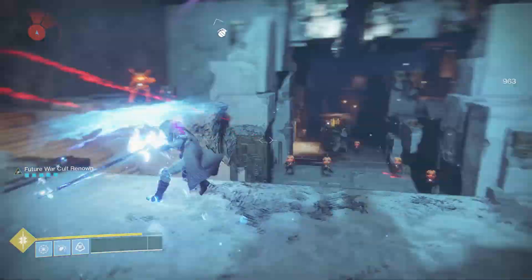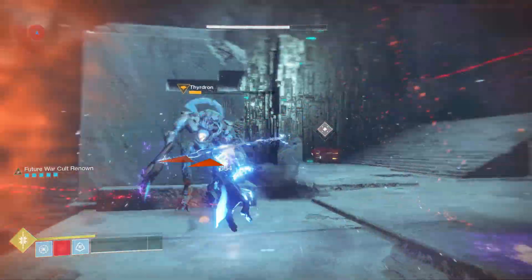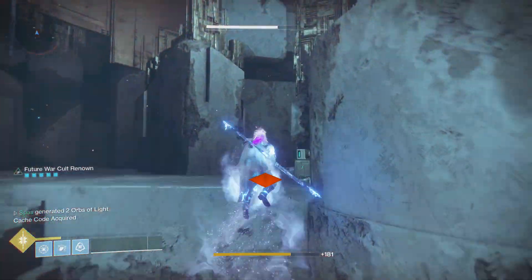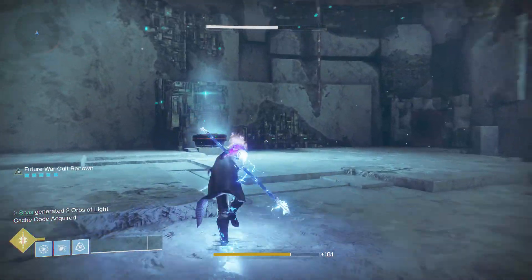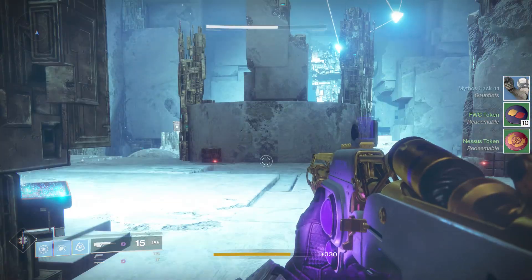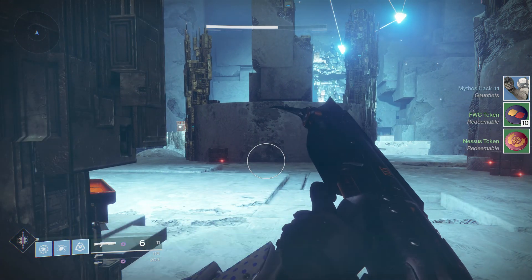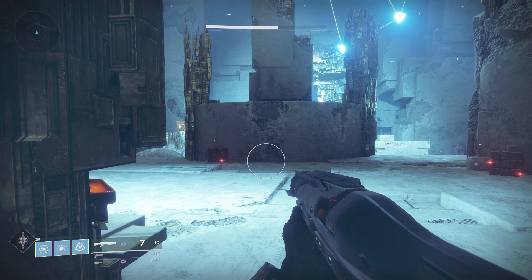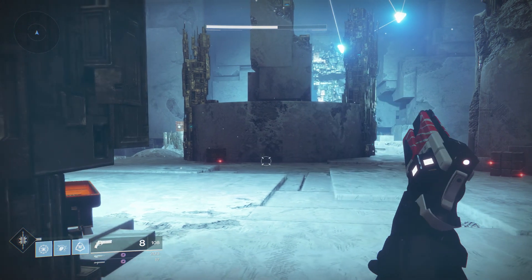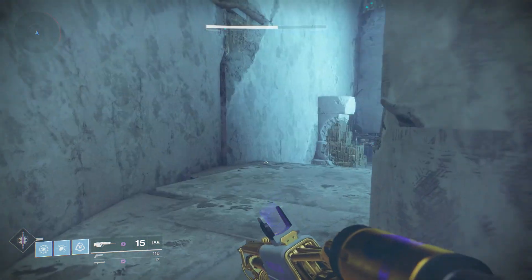Once you kill the boss here, using an Arc Strider on the Hunter is probably ideal — this part is pretty easy. Once you kill him, go to the chest and get your faction tokens. I think this is the best method because it's quick and easy. I got 15 tokens — five from the public event and 10 from the Lost Sector. Hopefully you guys found this video helpful and informative. If you enjoyed it, don't forget to rate, comment, and subscribe. I'll see you guys later, back inside Destiny 2. Peace!